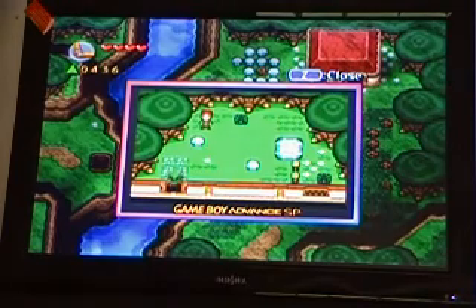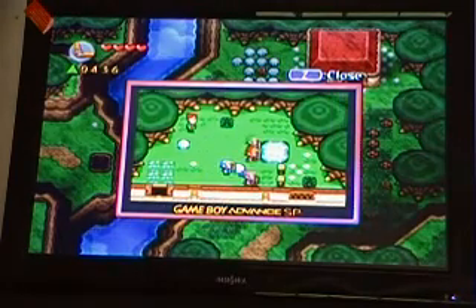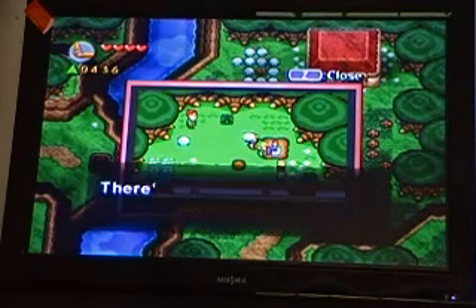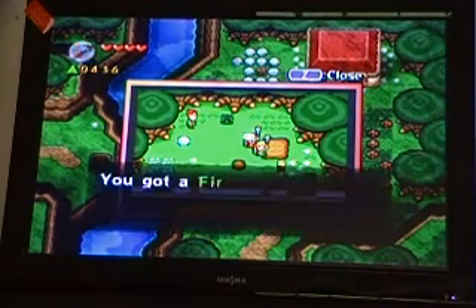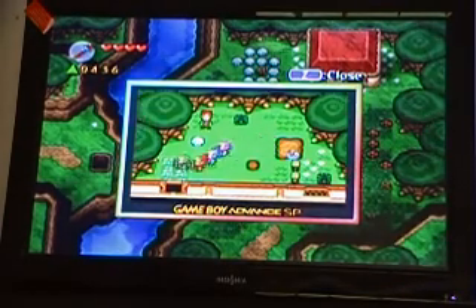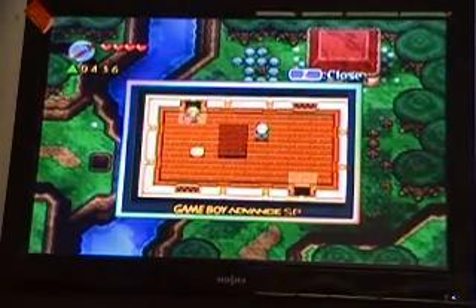There's a green item. You don't have to talk to her — I'm not going to. And another item — pick it up. And that's what it is: a fire rod. The fire rod is kind of like the ice rod in A Link to the Past, but it's fire.